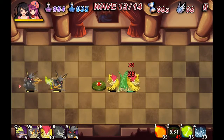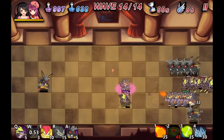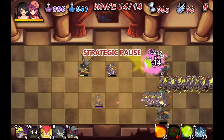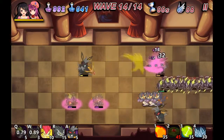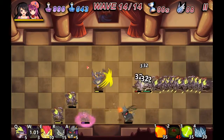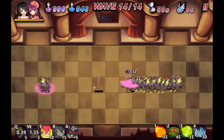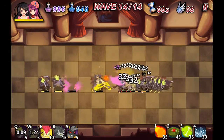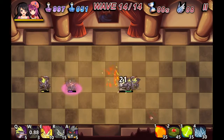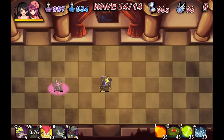Having that mine upgrade definitely helps. Previously in our other playthroughs of this level it was taking off most of their health but not quite enough. These other units are just so easy with our upgraded fury. Alright, wave 14 out of 14 — this is going to be it. One more straggler. Be gone.